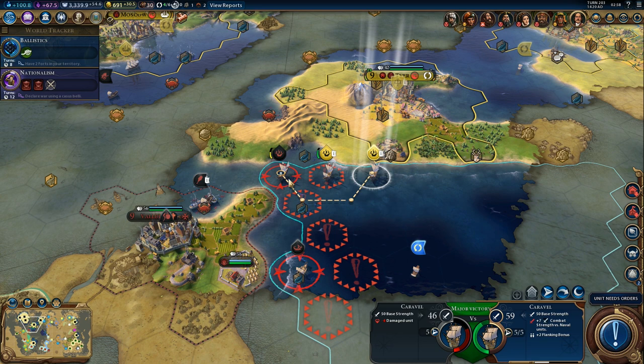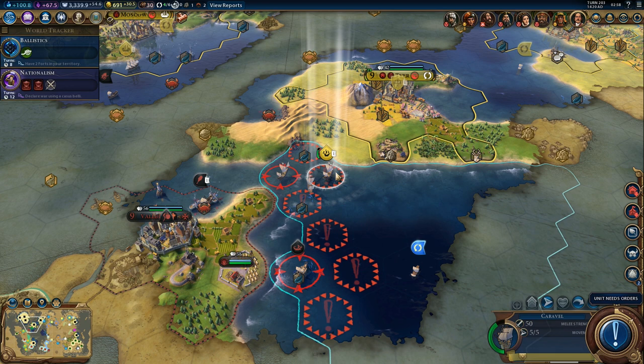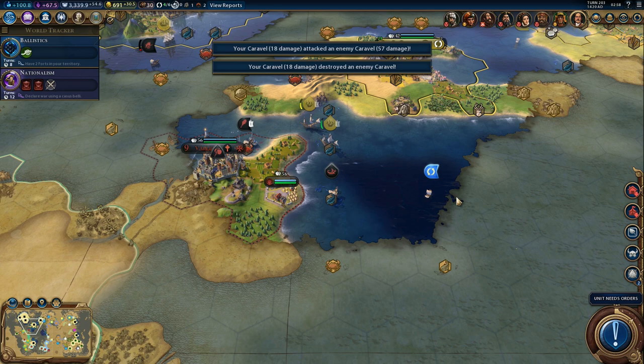We should probably move away from here, although we could finish off that caravel. Let's just finish it off and go through here - that will be quicker, and we'll get a little bit of experience. Sounds good.